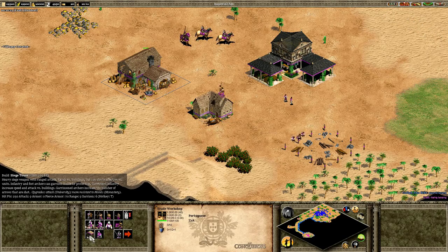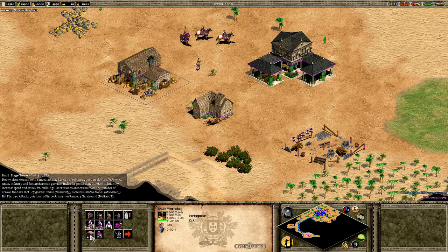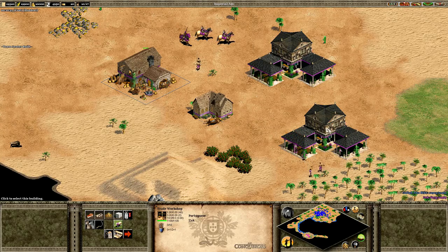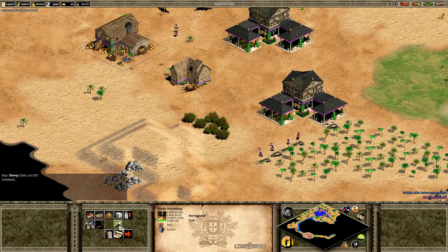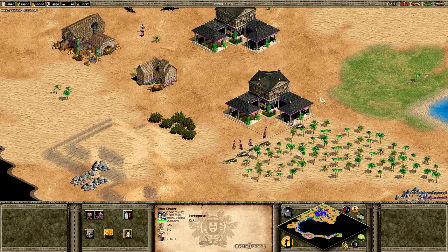The siege tower was also added in AoF, but it's also used in this game where you can build it from the trade workshop. On the second page you can also send resources — you can actually send crates of resources for experience, which is awesome. You can also get special upgrades which give you eco bonuses, like hunters work faster, farmers and foragers work faster, just by spending experience which is gained over time passively.